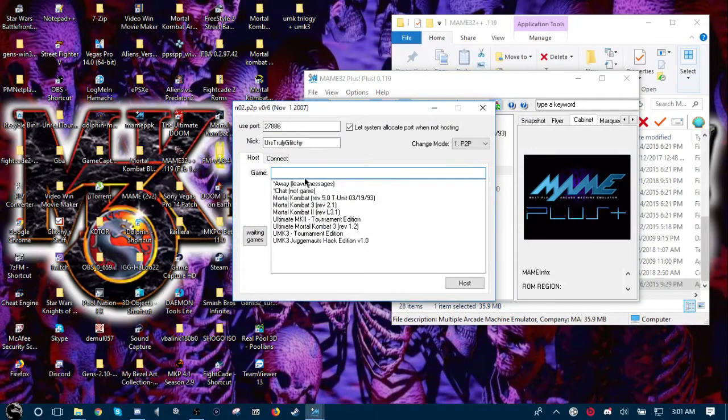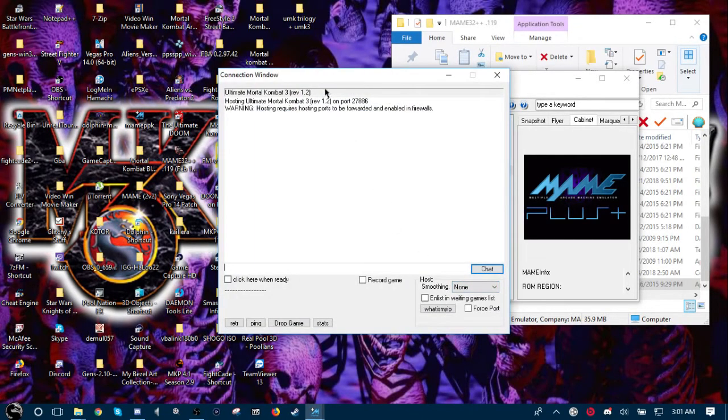In the selected box is what games and ROMs you already have installed. Any game you want — so if you want to host a one-on-one, let's say you want to host a regular game in MK3, click the game and click on Host. Then you give that other person your IP address and they connect to you, and once you both are connected you click 'click here when ready.'